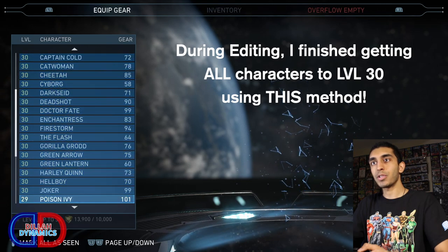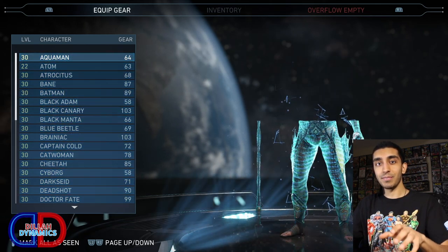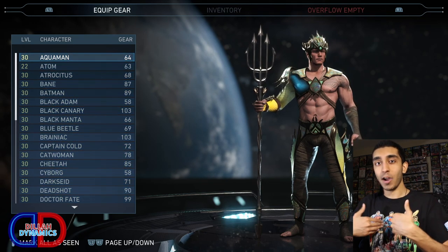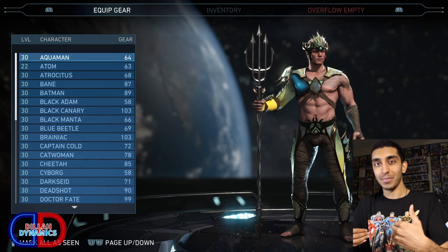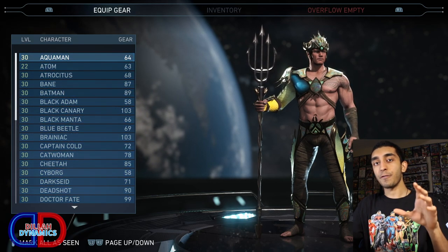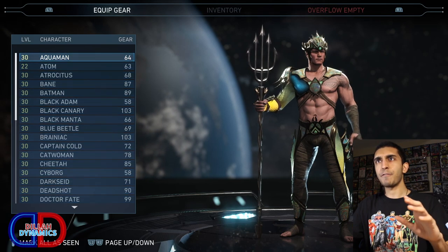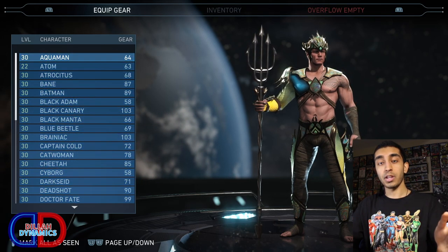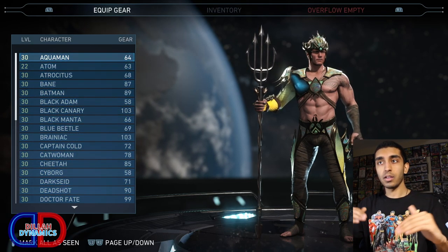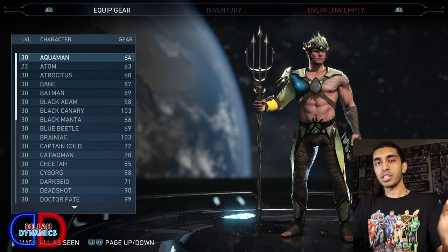I didn't want to wait until I got every single character to level 30 to make this video, because here's the disclaimer: this is the fastest method to get to level 30 with all characters. However, if you're like me trying to get every single character to the max, it's going to take some time — but don't worry, I'm going to show you some ways to speed up the process even more. If you just want to get a few characters to level 30, you're in luck. I'd say it takes about a few hours to get any character from level one to level 30, but it depends on what level you start off at.